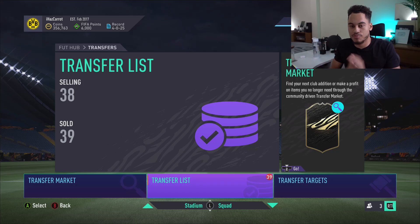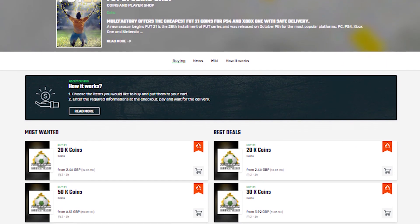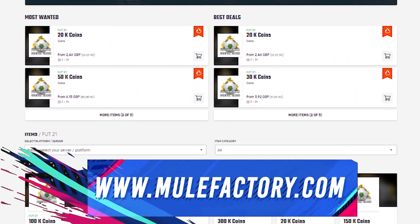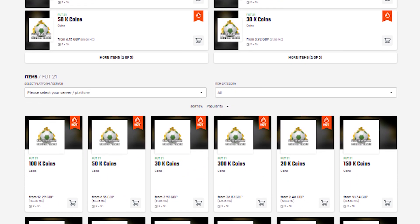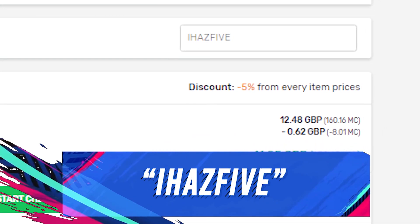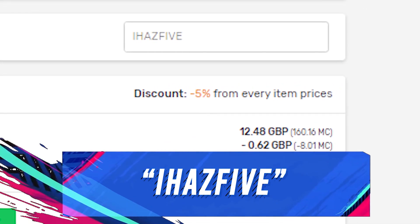If you need any FIFA 21 Ultimate Team coins, check out mulefactory.com — they're cheap and reliable, no bans, and have super fast service. Make sure to use my discount code iHazFive at checkout to get a discount.